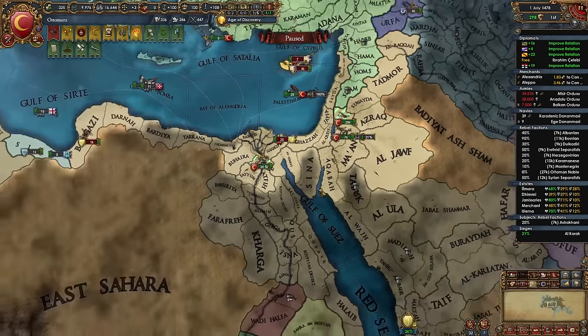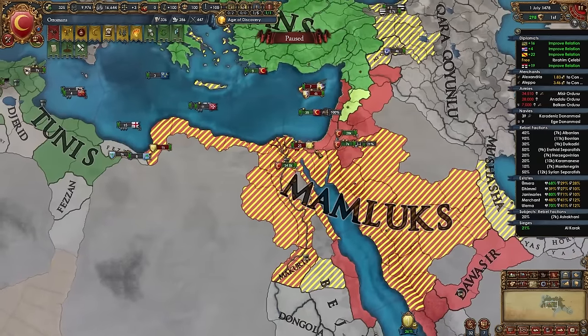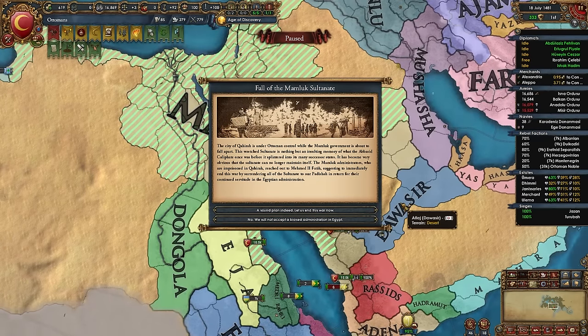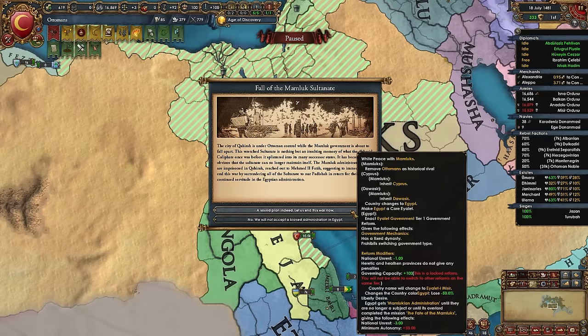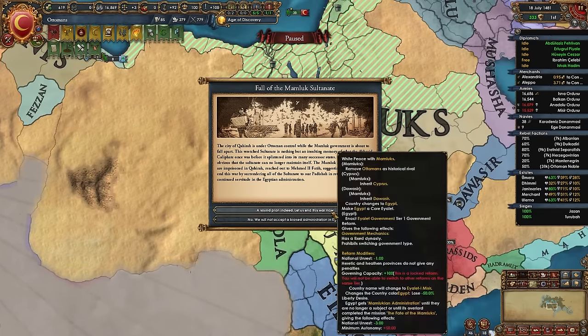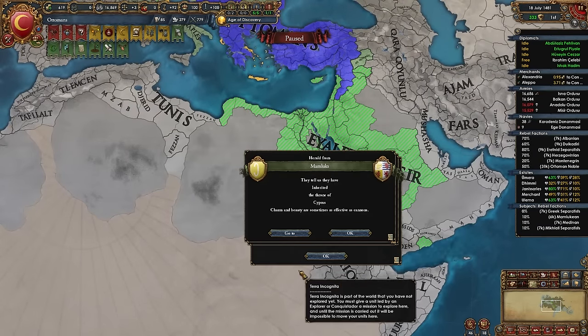After three years holding Cairo with 90+ war score, the 'Fall of the Mamluk Sultanate' event fires. Choose the first option — we white peace the Mamluks, they're no longer a historical rival, they inherit subjects like Medina and Cyprus, the country changes to Egypt, and we gain the Eyalet of Egypt as a core Eyalet subject. Just like that, the war is over with zero aggressive expansion and the entirety of the Mamluks is ours.